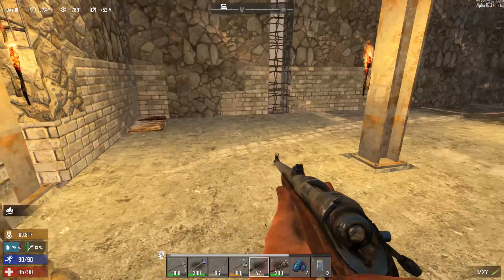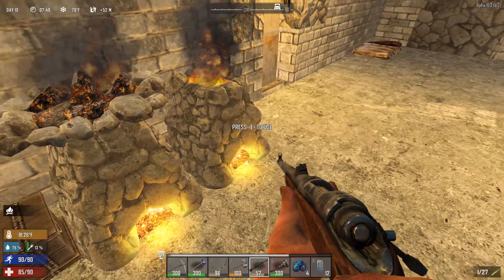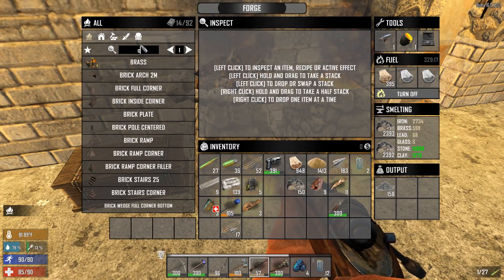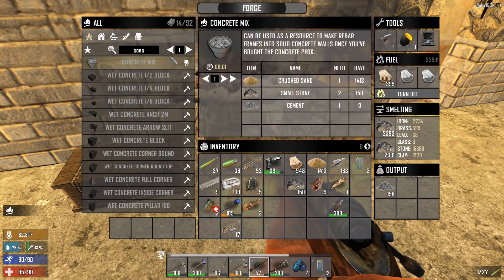Today's goal is to reinforce this structure with some concrete walls and floors on which our future turrets will be placed. So we're going to start by making a bunch of cement, because we're going to need cement and crushed sand, if I'm not mistaken. Concrete mix - there we go. So we're going to need crushed sand, small stone, and cement of course.